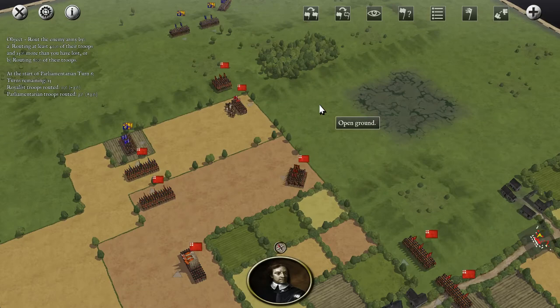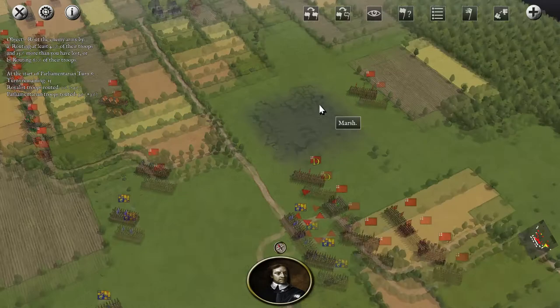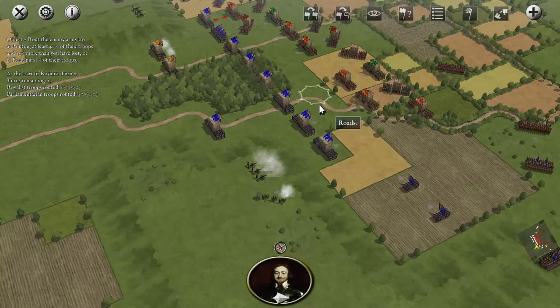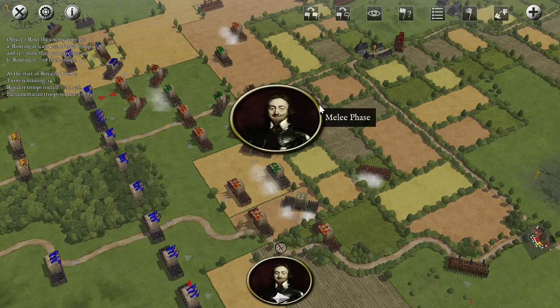He got disrupted — I guess he moved through the marsh and then attacked, so he got disrupted by charging us there. Residual shooting phase — let's see if we can get some more destruction. He fired a fragment. That's nice.